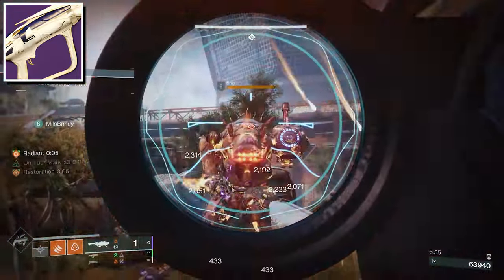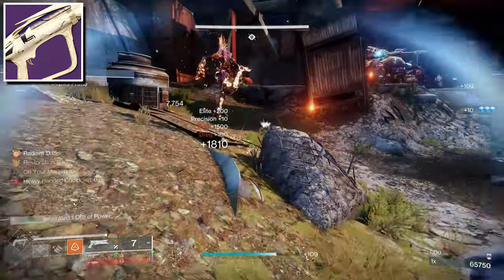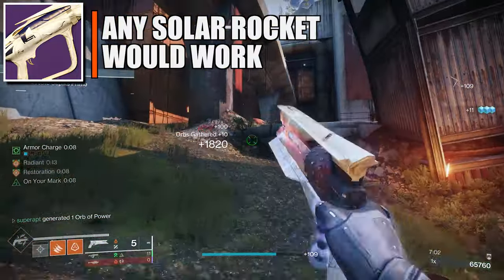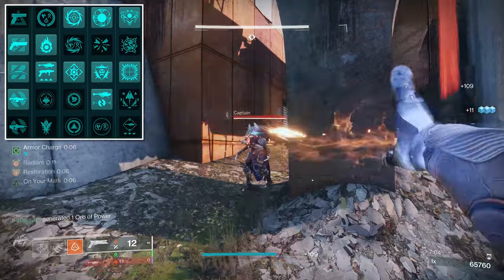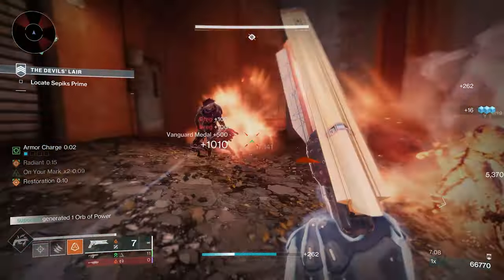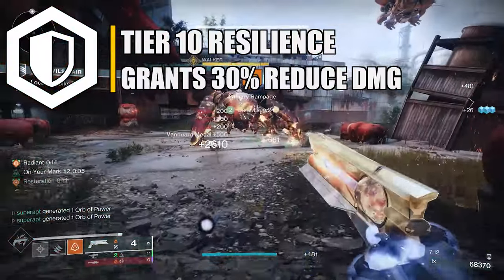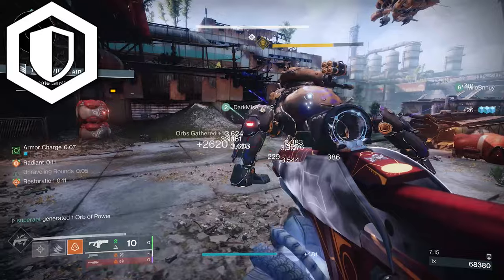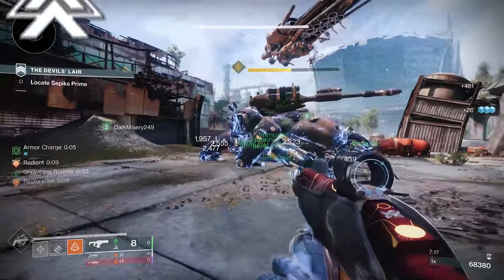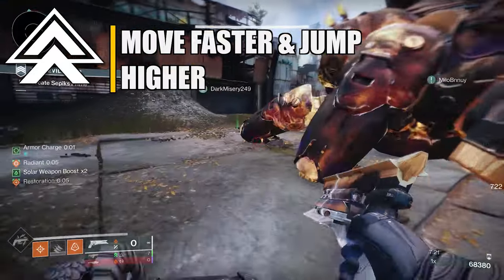For all of the builds I'm going to show you, the power weapon is always going to be Apex Predator, but if you don't have it you can use any other solar weapon. The seasonal artifact mods are shown on screen if you're interested. For stats, I recommend going for Resilience because it gives you 30% damage reduction at tier 10, and for the second stat go for Mobility to reduce cooldown on your class ability and increase movement speed and jump height.